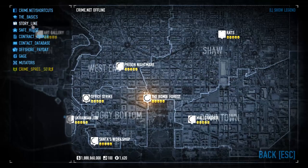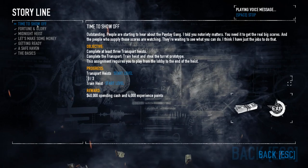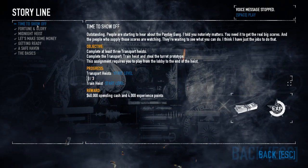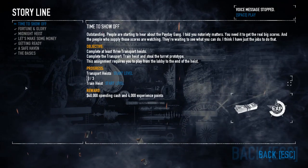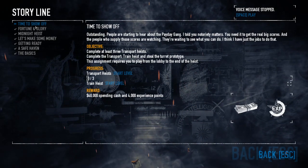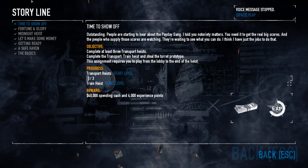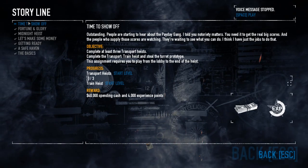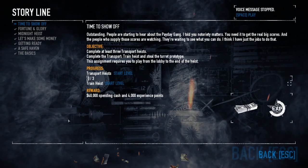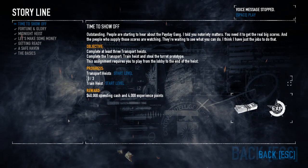Another thing: the storyline mode allows you to play heists that you don't own as DLC. If you played something like Big Bang and you didn't own the DLC, you would be marked as a cheater — this is only a problem in online mode. So they disabled the ability to play storyline heists you don't own as DLC online. Now you can only play heists you own online, and heists you don't own in CrimeNet offline. So you can still play everything, but what you don't currently own as DLC you have to play solo.